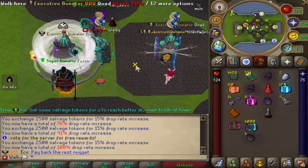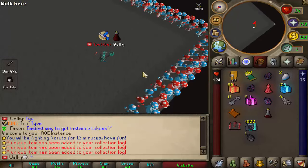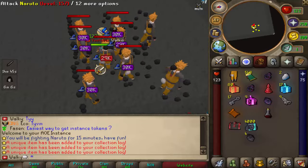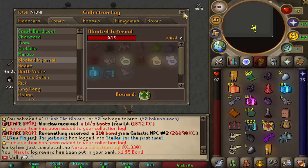Now we're going to collect Naruto logs. Very important to mention we have more drop rate now, so we should be completing collection logs even quicker. Naruto done at 379 KC — very quick. That's the ninth collection log, so we need to complete one more to unlock the first custom raid.